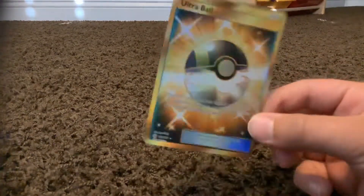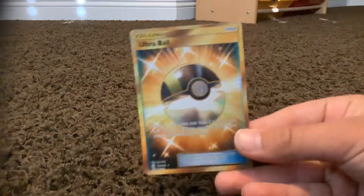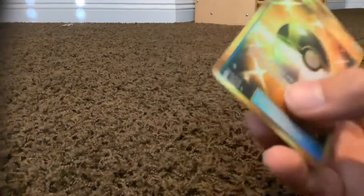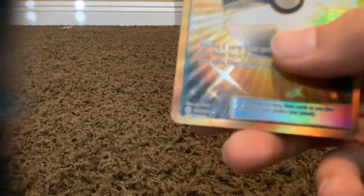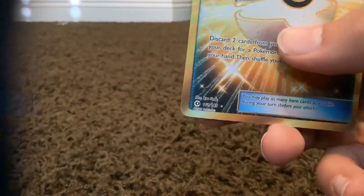This is a card I got through a trade — I have an Ultra Ball. I traded it for another card. I forgot which one it was; I think it might have been the normal version of the Raichu, not the Rainbow Rare one. But as you guys can see, this is a Secret Rare. It's number 161 out of 149, so yeah.